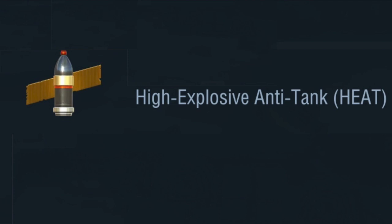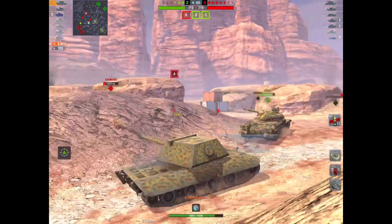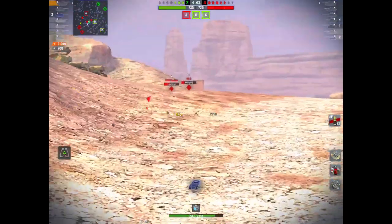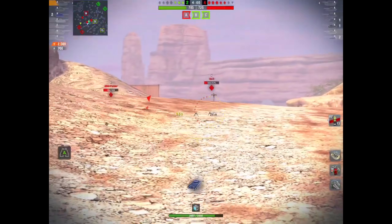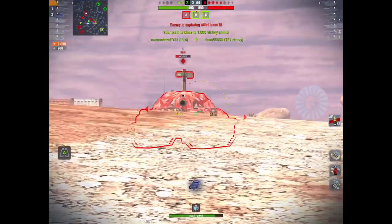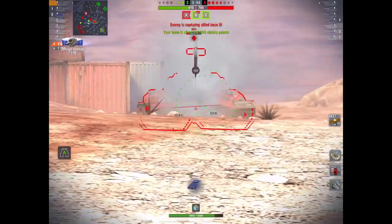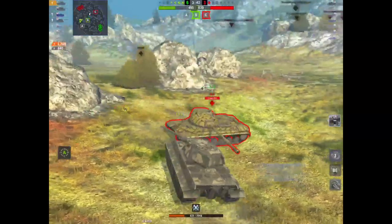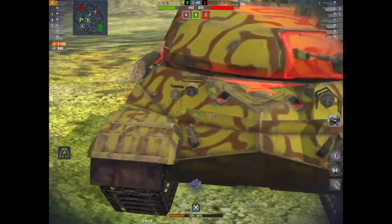This brings me to HEAT - high explosive anti-tank. It's very similar to HE but like a mix between HE and AP. The main difference is that where HE doesn't strictly penetrate, HEAT does - it has a projectile inside. Here I am with AP loaded and I can't pen an IS-7; I switch to HEAT and get the desired effect.